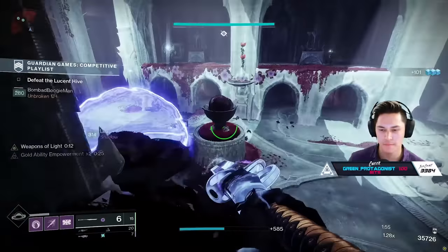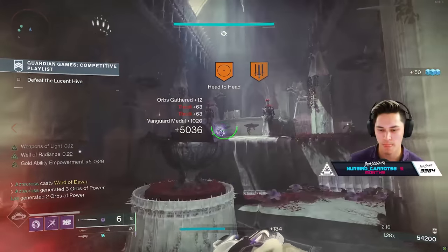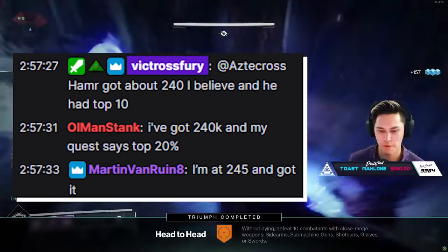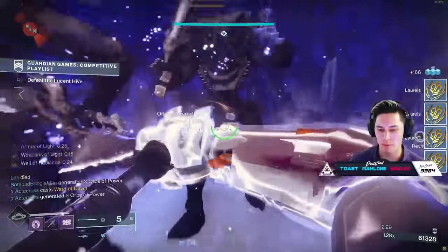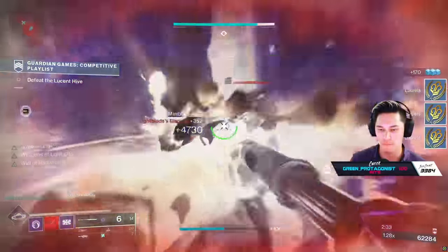Now, getting a platinum score in the Nightfall is actually fairly easy. There's matchmaking, so as long as you get matched up with teammates that know how to run a strike, chances are you'll probably get platinum, as well as a number of medals and other things, no problem. But getting a top 10% score takes a bit more work. We did some community polling and it seems the score threshold for 10% is currently around that 245k mark. That's just at the time of making this video — as the week progresses, that number will rise as more people better optimize medal earnings.